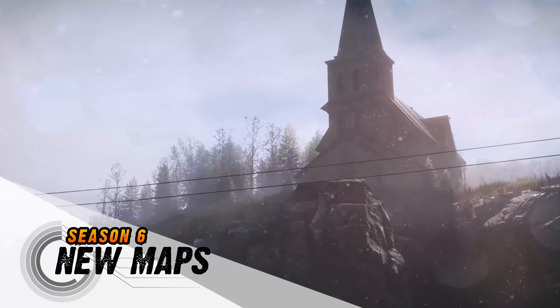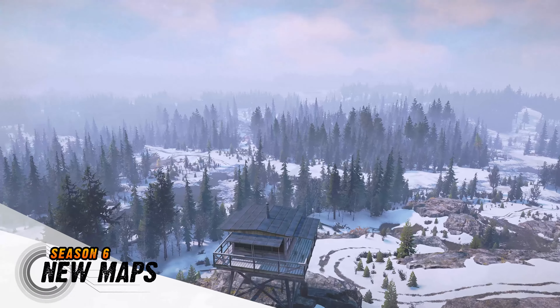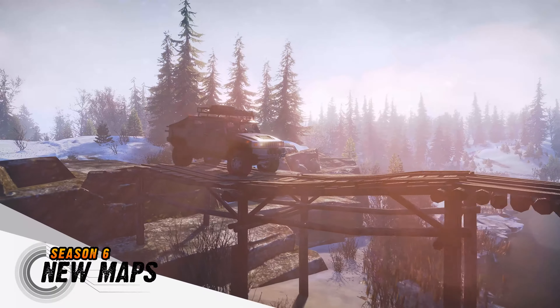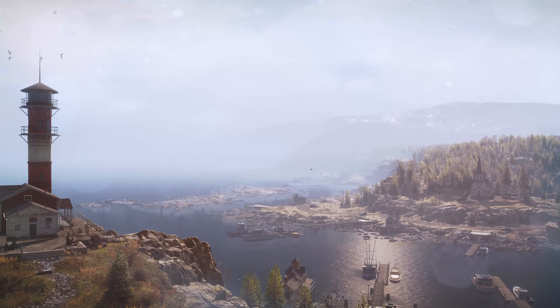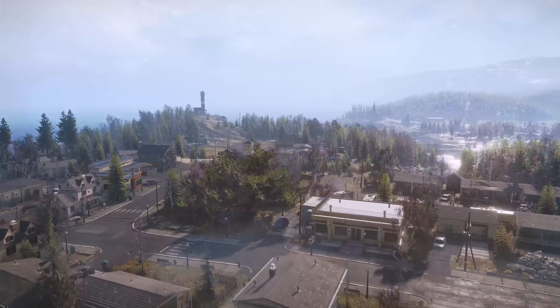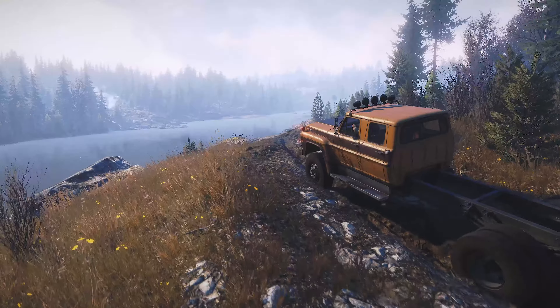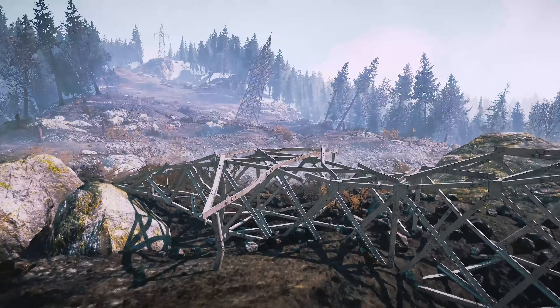The Year 2 Pass takes you to Maine, USA, a brand new region on the edge of winter. Expect both snow and mud as you traverse the new American wilderness, full of adventure and discovery. Maine's lowlands have several landmarks to explore, including cliff sides and hilly areas, while the Yellow Rock National Park has dense forestry and a mountain to overcome.